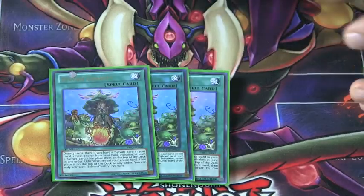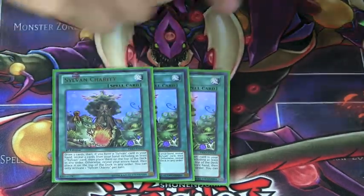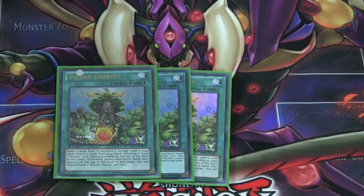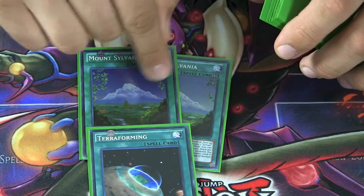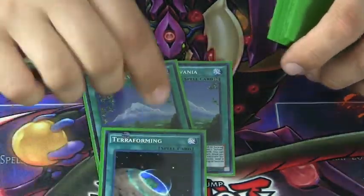Moving on to our spell cards. We run triple Sylvan Charity because it's your draw power of the deck — it's essentially a Graceful Charity for Sylvans that is even better. Fantastic card, makes the deck. I run double Sylvania and one Terraforming. I like this ratio because that way you don't have dead Sylvanias in your hand — you can just go Terraforming and use it as a deck thinner.